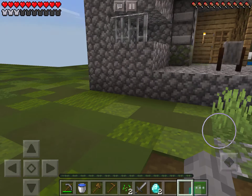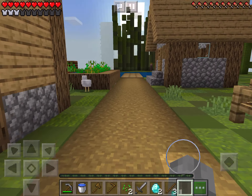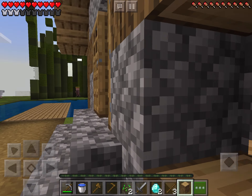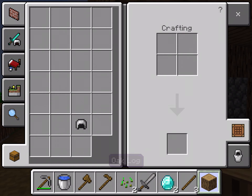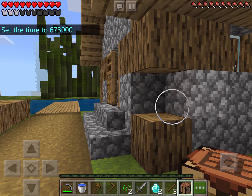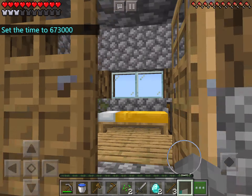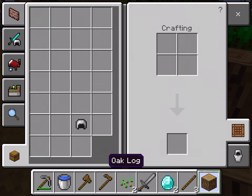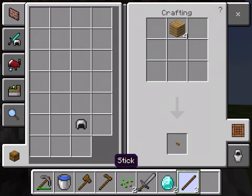We can get wood — that would be nice. Three sticks is almost enough. Wait, hold on, I need to put this up. Now let's make a crafting table. I know I should have gotten two, but I can still mine this up. Let's get the wooden planks so we can make a shovel.